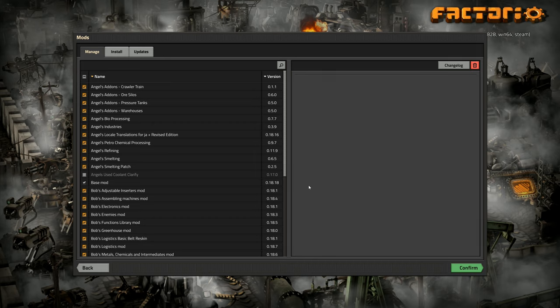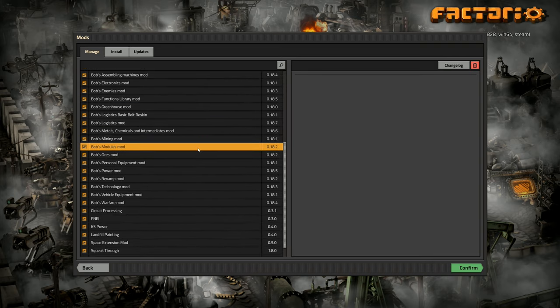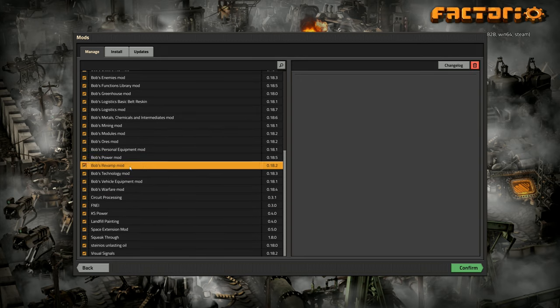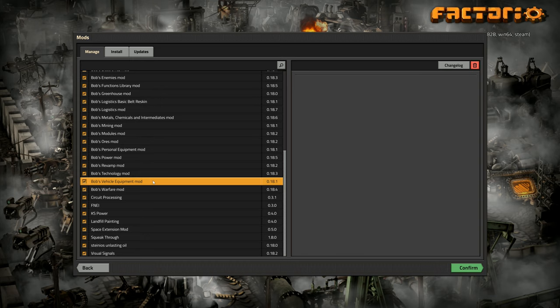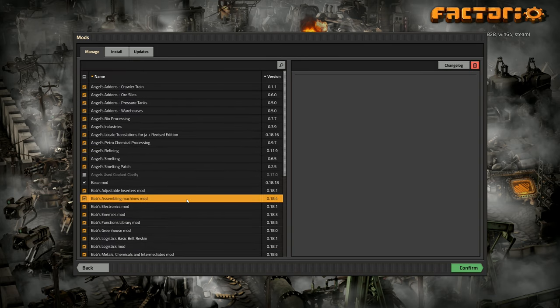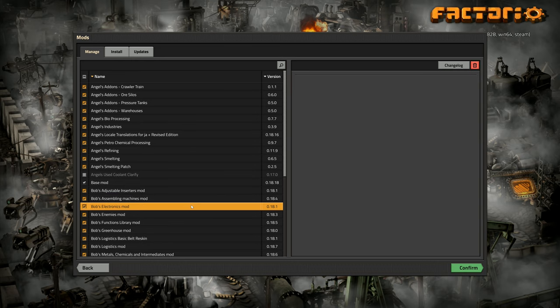Hey folks, it's Rithgar here. Welcome to a brand new series of Factorio. This time round we are going to be doing Angels and Bobs — combining two sets of mods plus a few extra ones. The whole idea is that I will try to run through all of Bob's Angels stuff, covering as much as I possibly can, and I will ultimately aim to build 1,000 of absolutely everything in the game. So it is the BATS challenge — the Bob's Angels 1,000 challenge.